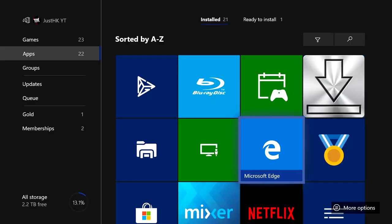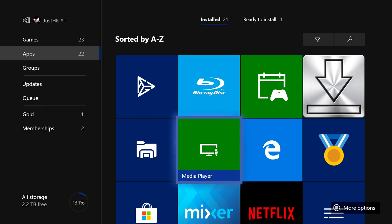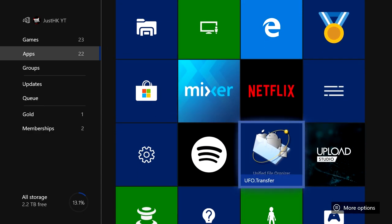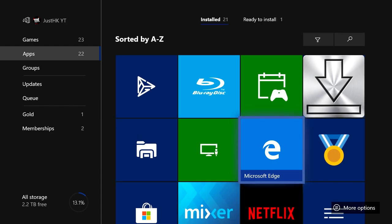The first thing you want to do is install three apps onto your Xbox. You're going to need Microsoft Edge — this comes with your Xbox so you don't need to worry about that. Then you'll need File Downloader, which is free on the store, and then you'll need UFO Transfer. Once again, all three are free on the store.